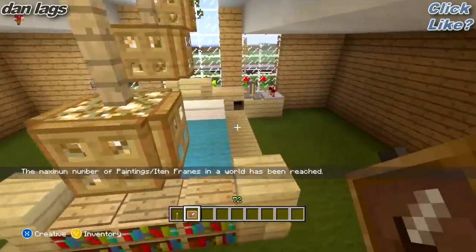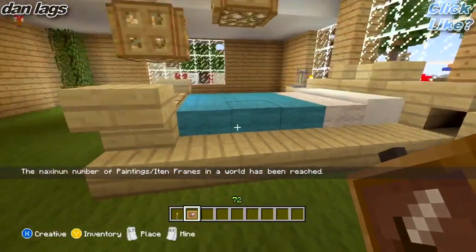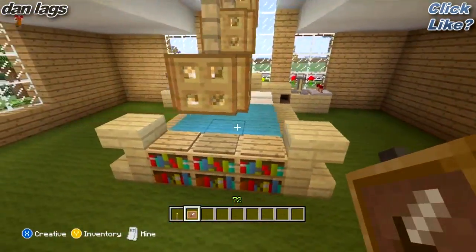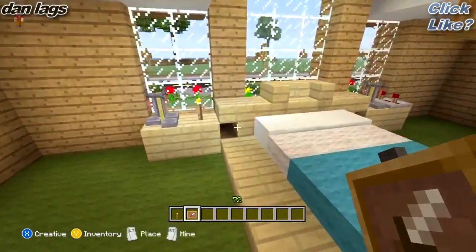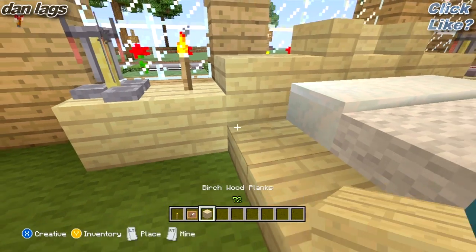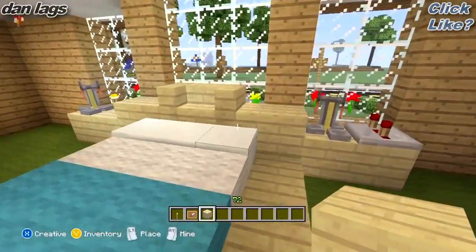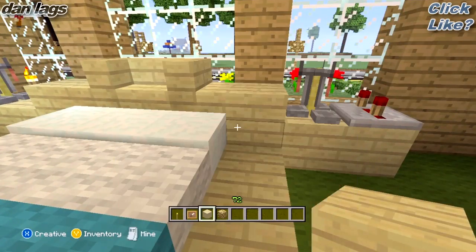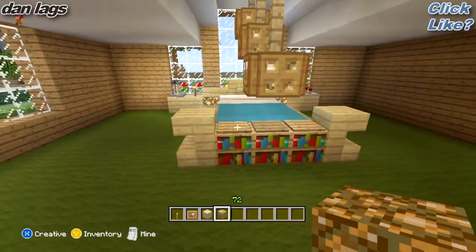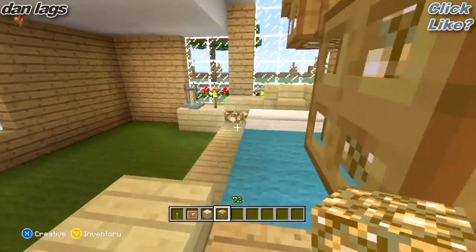You can place item frames here and then put a button on them so it looks like a cabinet. That looks pretty cool — nice little bed design. If you don't like this lighting effect right here, you can simply replace that with a birch slab. Or if you do like lighting effects, you can replace this with glowstone like that, and it adds a really nice lighting effect at night time. So we'll leave it like that for now — that's the design you can use.